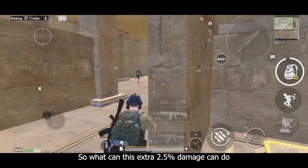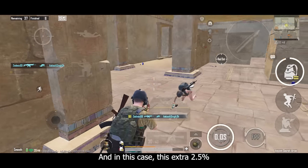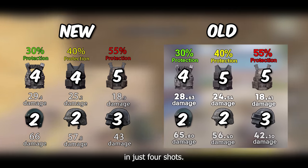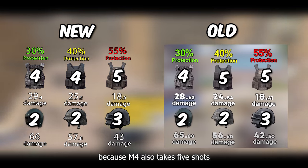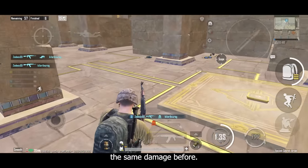So what can this extra 2.5% damage do, and how will it help in your gameplay? Well, more damage is always better. This extra 2.5% will give the SCAR-L the ability to kill a level 2 vest player in just 4 shots — previously it took 5 shots. This is the new advantage for SCAR-L over the M416, because the M4 also takes 5 shots to knock down a level 2 vest, since they used to share the same damage before.